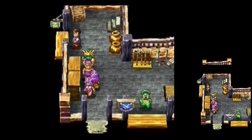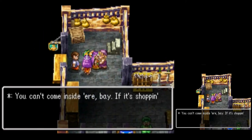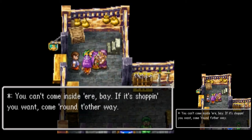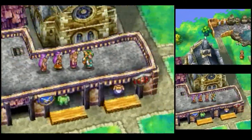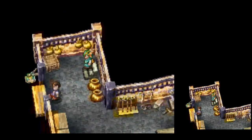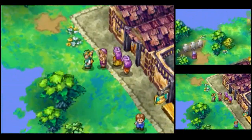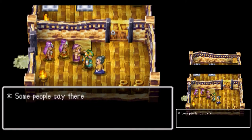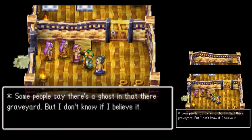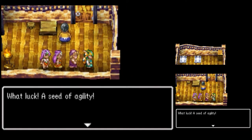Nothing in those wardrobes. Fifty gold coins in a pot there. Nothing up top here. Have you seen the armor in the church already? It's amazing — there's just something not quite right about it, though. Some people say there's a ghost in that there graveyard, but I don't know if I believe it. And there is a seed of agility in that pot.